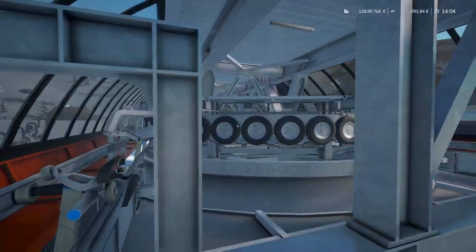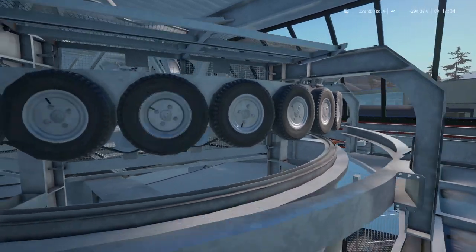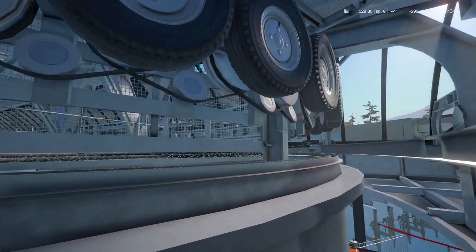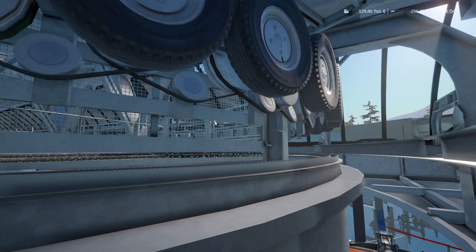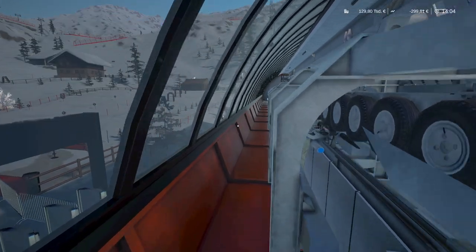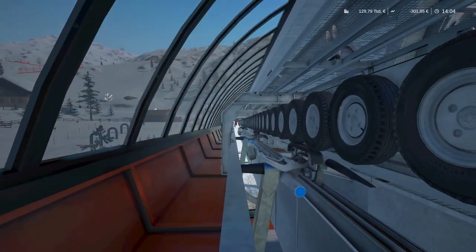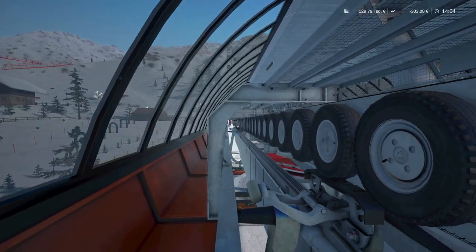Coming back to the station up here — there's really a lot of detail, and all of these belts are actually animated. That even increases the quality beyond the ropeways we've seen in previous vanilla game ropeways in Venture Resort Simulator and even more.